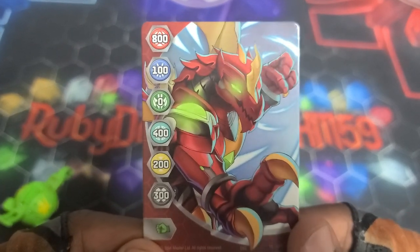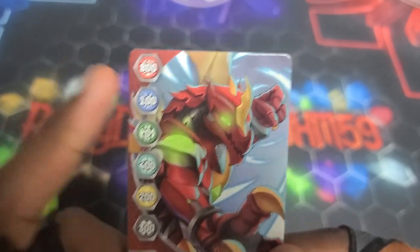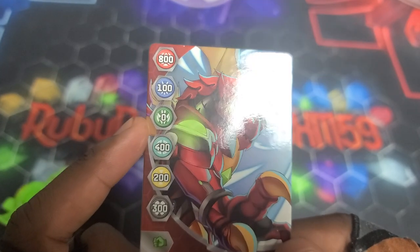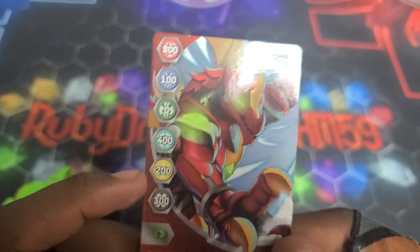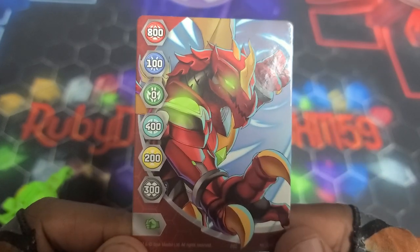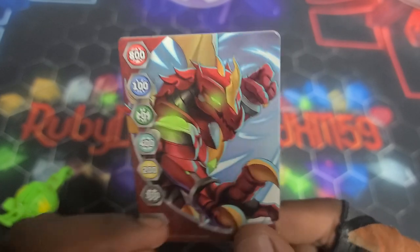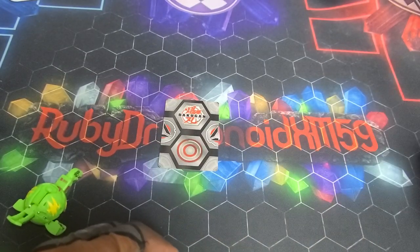We got the gate card here — got the artwork for Drago looking so sick. 800 for Pirates, so you know it's the biggest boost for sure. Nothing for Ventus, the other factions get like a small little boost. But if your Bakugan gets a bonus on a regular fist, it'll get that bonus if it lands on this gate card. Then we got the cores.